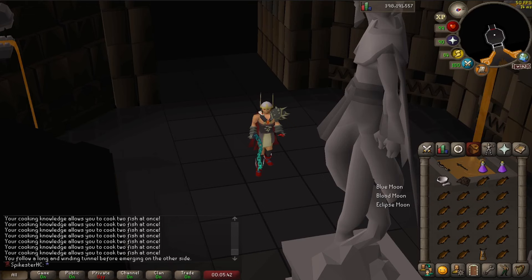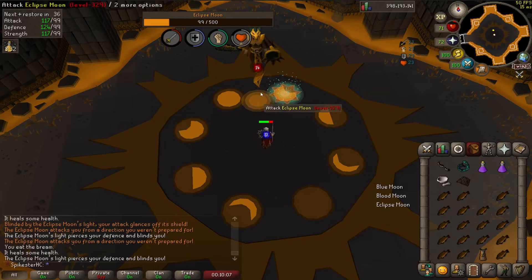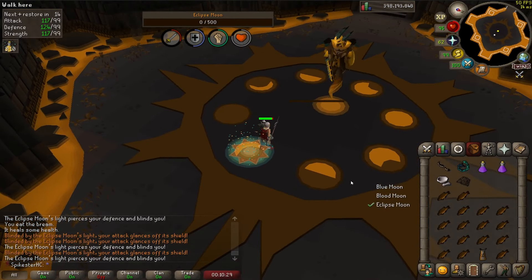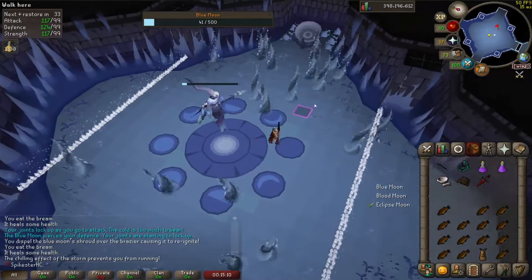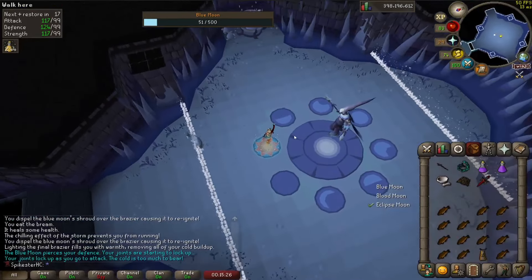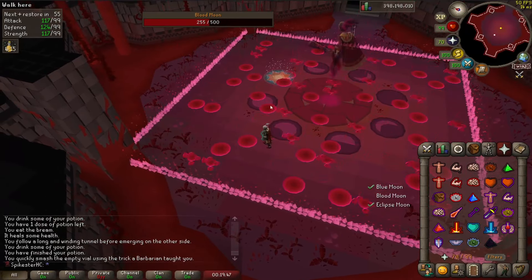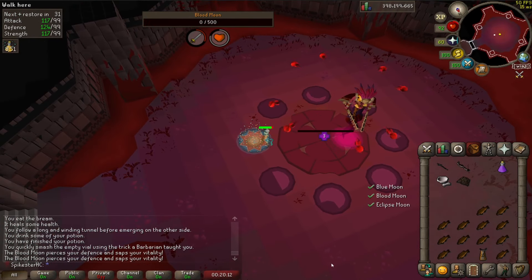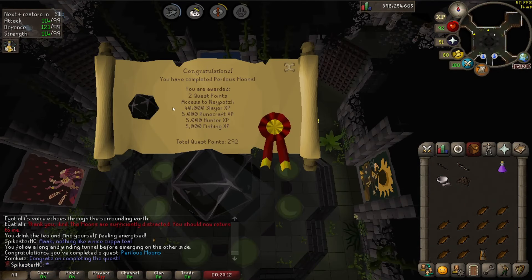Hello guys and welcome back to another episode of Hard Crime and Progress. I'm starting this episode doing Perilous Moons because I need it for a clue scroll step. That's the Eclipse Moon defeated, Blue Moon defeated, and Blood Moon defeated as well. I got a couple combat tests completed too, and that is the Perilous Moons quest complete so I can go and complete my clue now.